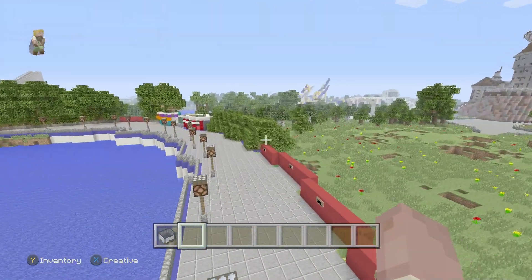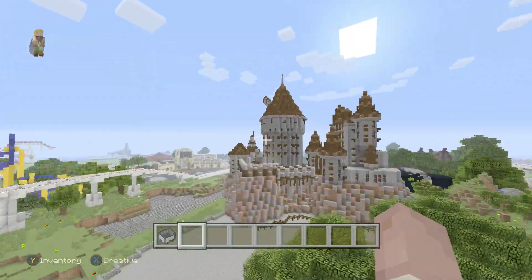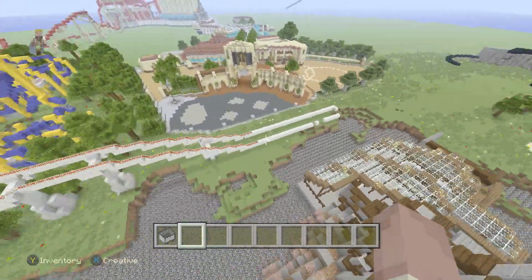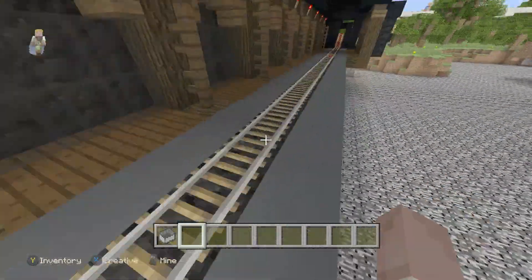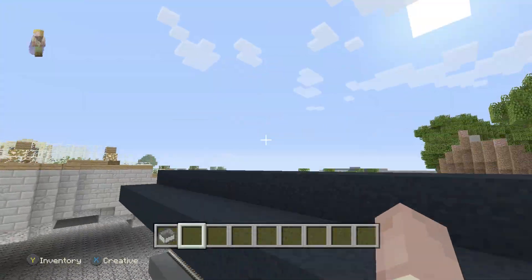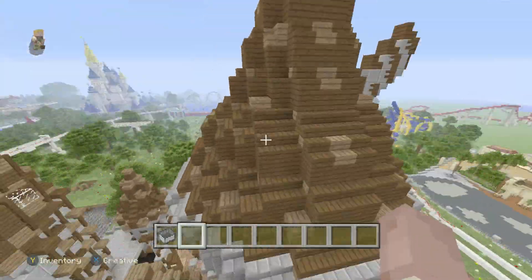We also have a ton of stuff done with Forbidden Journey. We have a lot done, as you can see back here. We got a lot of the line done, and then back over here is where the ride would start. I'm still working on the line — I just wanted to start working on the ride because it's been taking forever just to get to the ride itself, so I just decided to start.